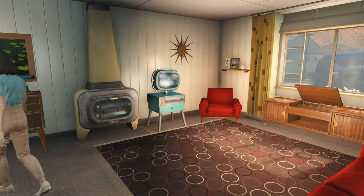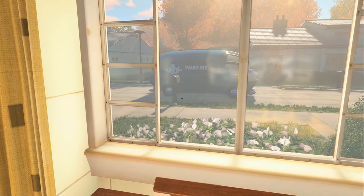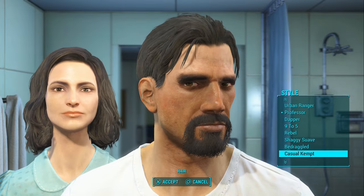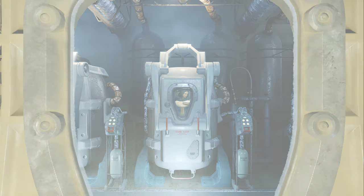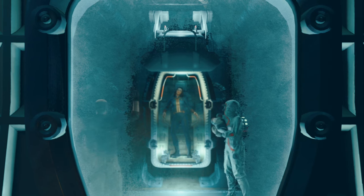Set in a heavily influenced real-world 1950s atomic age, the year is 2077 in the Boston, Massachusetts region. After you pick your character and define their physical traits, you, your spouse, and your infant son Sean are hurried into an underground vault to bypass the nuclear destruction and fallout that has hit the region. Unbeknownst to them, they are cryogenically frozen and only wait to see a mysterious team kidnap Sean, kill your spouse, and refreeze your character. You awaken sometime later and re-emerge on the surface, only to be welcomed to a wasteland where it's now up to you to investigate Sean's kidnapping.